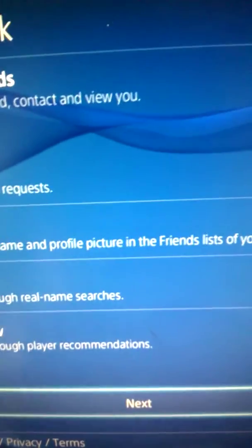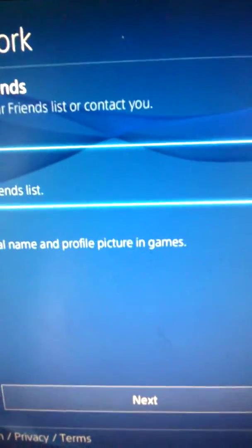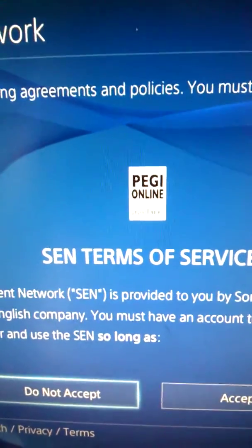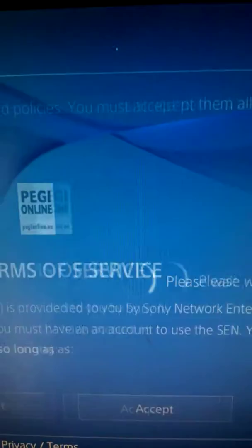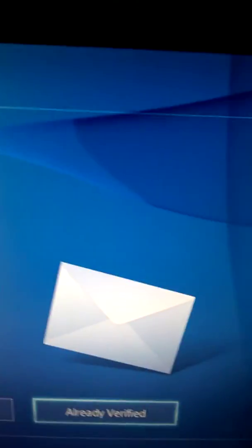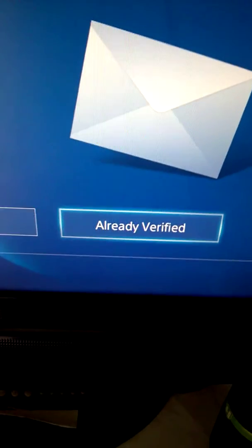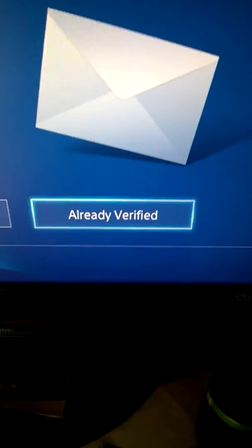And then just press Next, and press Next, press Next again, and then press Set. Then it will come up as 'Verify Your Email Address.' What you want to do is create a new email, verify that email, and then go back onto PSN and click 'Already Verified,' and then you'll be done. Hope you liked the video — don't forget to leave a like, comment, and subscribe, and thanks for your support on my old videos.